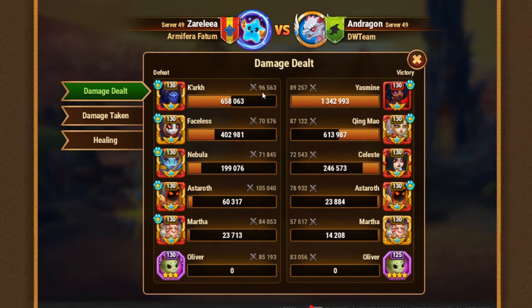His Kark is better than my Yasmin basically. And if you compare heroes which we both play - for example, Astaroth - you see the huge difference between them. His Martha is much better than mine. And Oliver - his Oliver is Violet plus one while mine is just Violet, and his power is more.